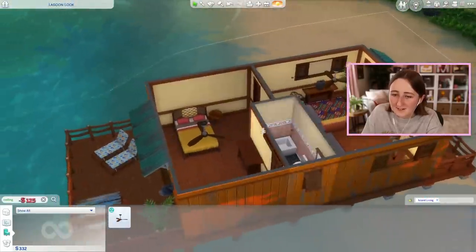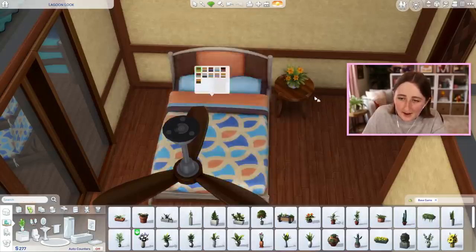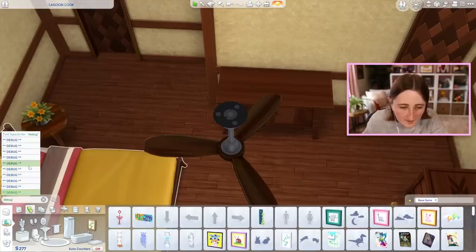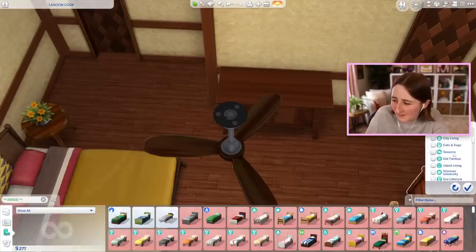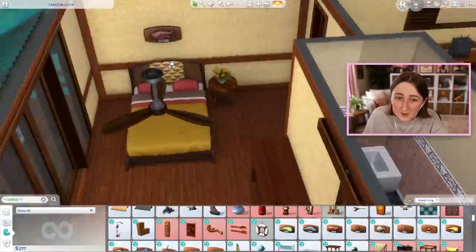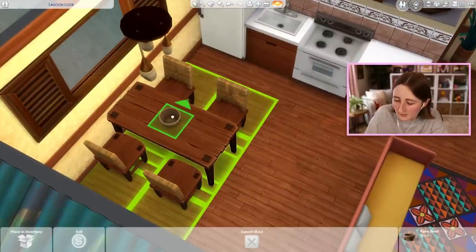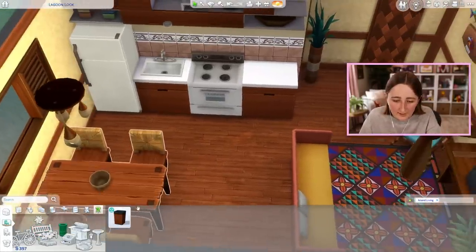All of this stuff is so expensive. Maybe debug could work for us. If we look in the debug things, I think there's pictures — like ocean pictures from Island Living. They are 200 simoleons though. There are fish! We could put a fish above the bed — that's free. Maybe a fish or two on this wall also. I think I'll put the kava bowl here on the table because it's cheaper than the pineapple thing, and it's useful because it's an actual gameplay feature.